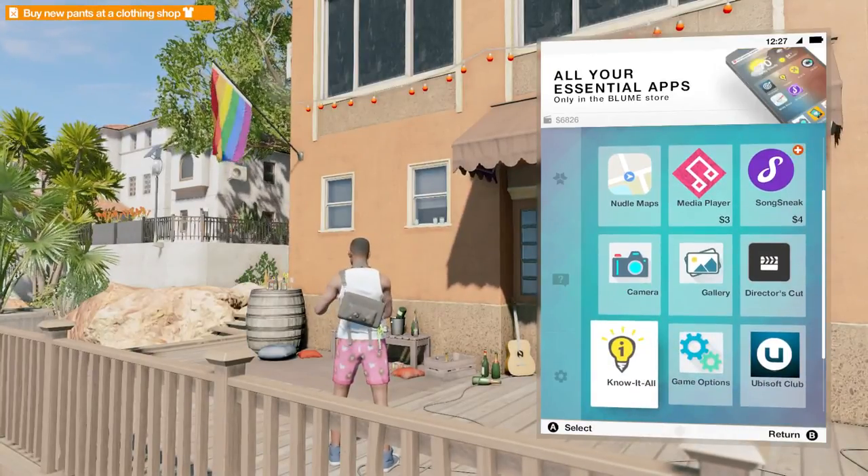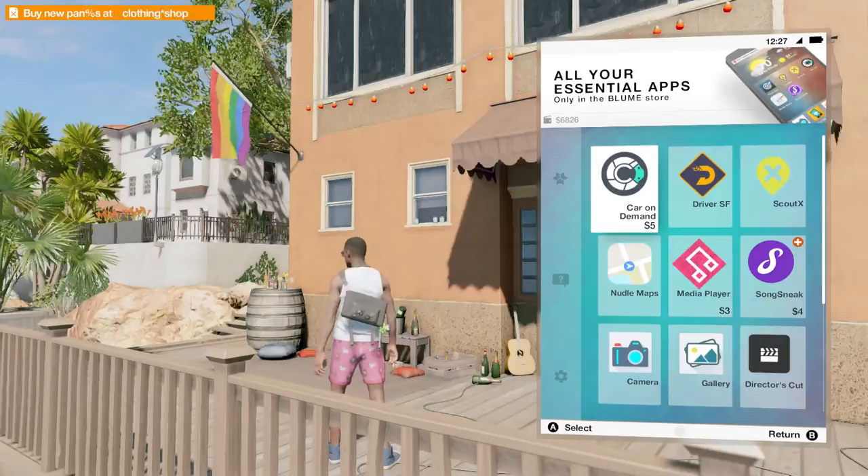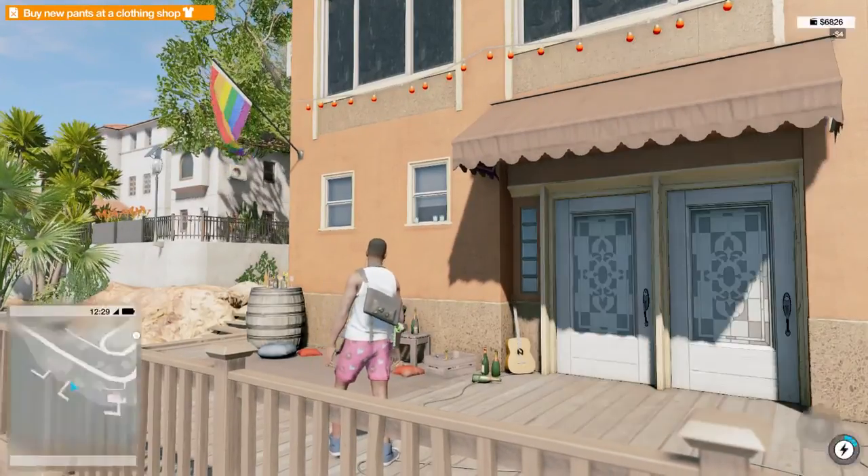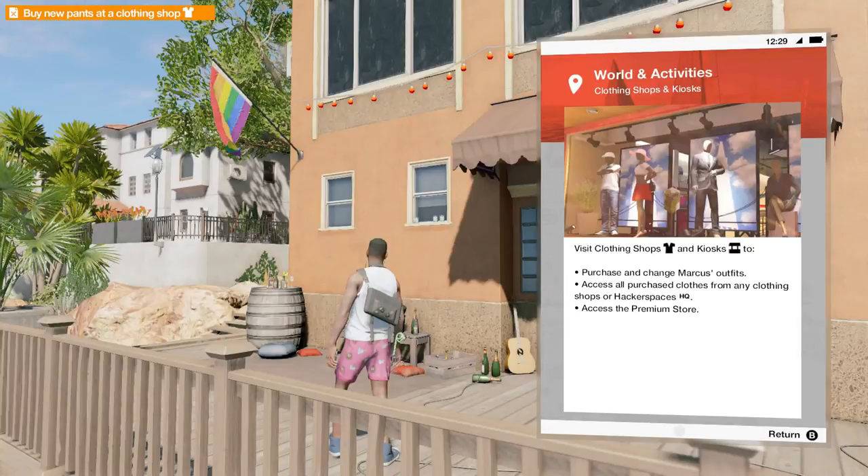So they're all games options - everything else. So we need to buy some new clothing by the looks of it. We need to go to a clothing shop and kiosks. Purchase, change outfits, blah blah blah.